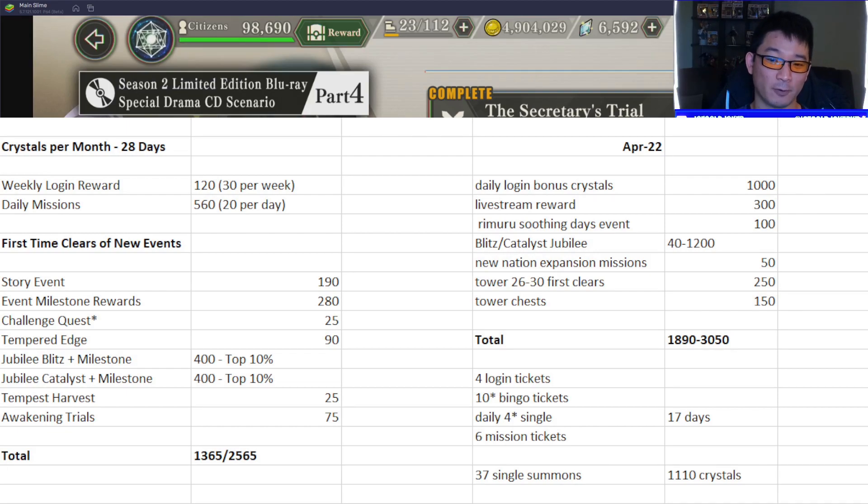Going further down, there were login tickets, bingo tickets, and a daily four-star single on its own separate banner every single day for 17 days — you do a single and you get a four-star or a five-star. I think I got three five-stars out of that entire period. Then there were mission tickets that amounted to 37 single summons, which is 1110 crystals worth of summons — completely free.